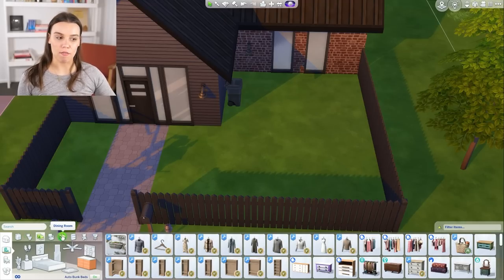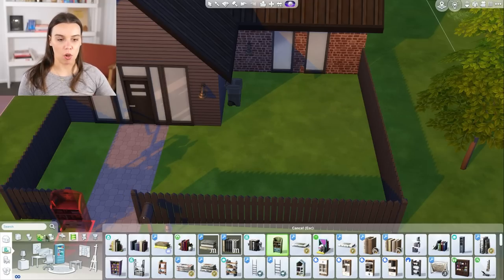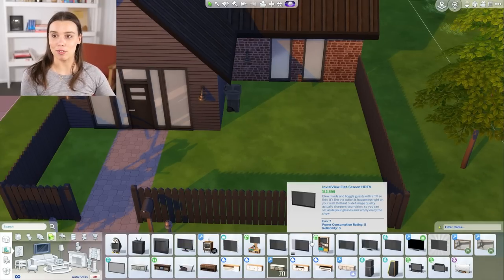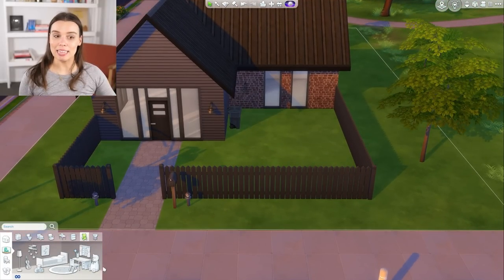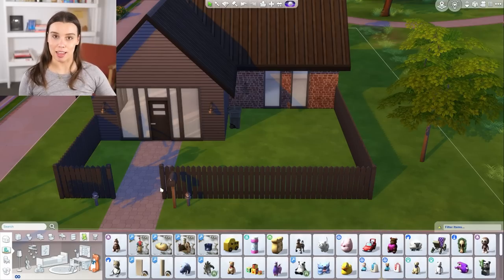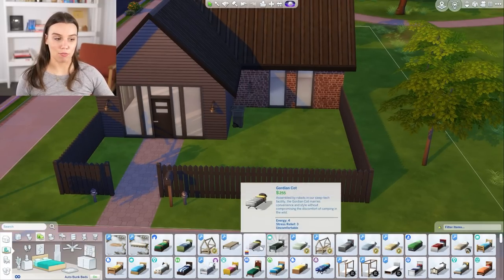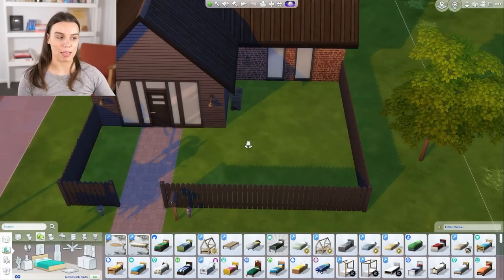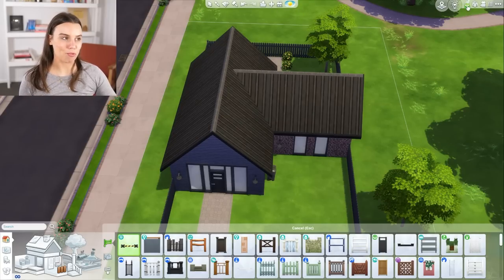Last of all, it's good to have some kind of fun object or skill building object. I would recommend a bookshelf, which you can find in the study, where they can grab a book and have fun reading. Or you might want to go for a TV, which is more expensive from the lounge area — there are wall mounted TVs or TVs you can put on surfaces. If you're having kids, you may like to get some toys, because toddlers can't read yet. Also keep in mind that toddlers will need a toddler bed, while children, teens, adults, and elders can all use the same bed.